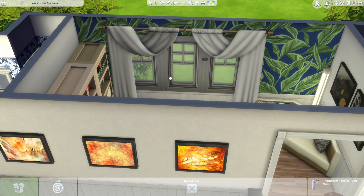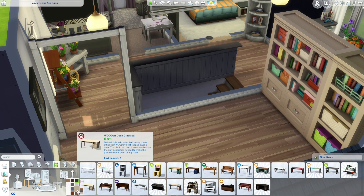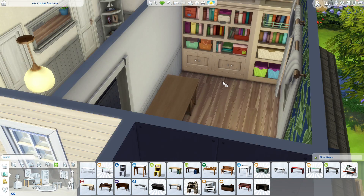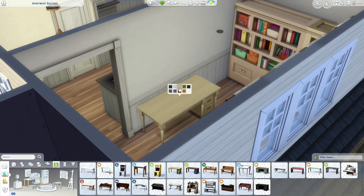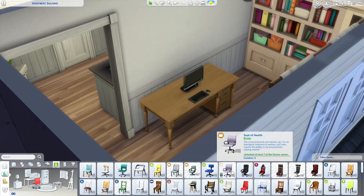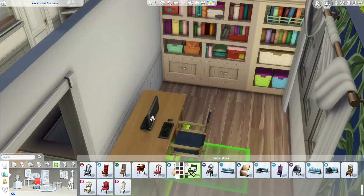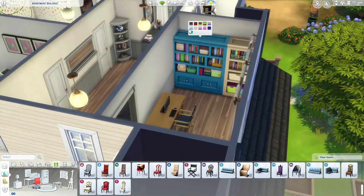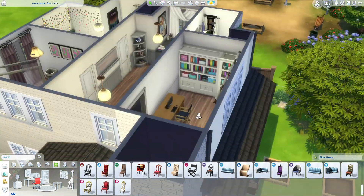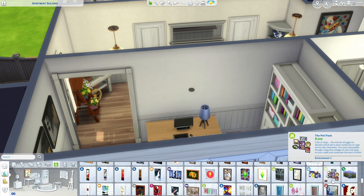On to the study, which is the last room, and then we'll be into the screenshots. I walled off that two-by-two area because I couldn't make anything work properly — I wanted the corner couch in there and it fits quite nicely now. We have a nice desk and that's about it.